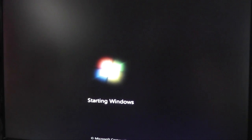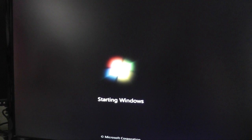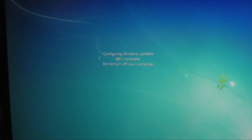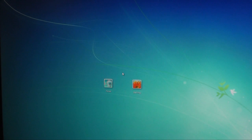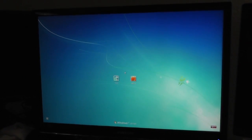This is a good sign — it's starting Windows this time. I'm not stuck at the DMI pool data message anymore. So if all is well, I should get to the start screen. It's configuring Windows updates — I wonder if that had anything to do with my DMI pool message; it might have, or maybe it didn't.